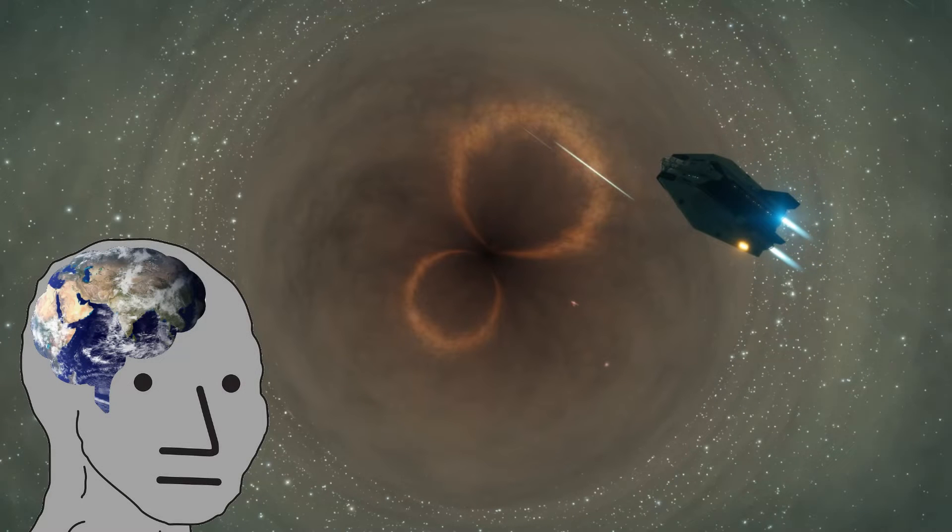This is Sagittarius A, the supermassive black hole located at the very center of the Milky Way galaxy, as it appears in the game Elite Dangerous. It's over 25,000 light years away from the Earth, and even in this game, takes a long time to reach.